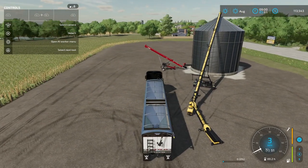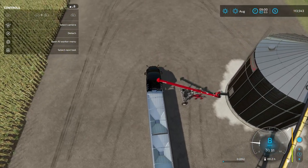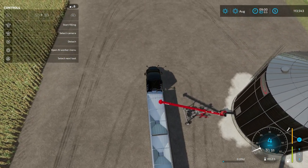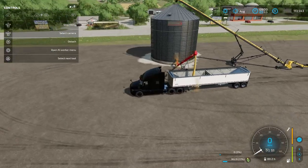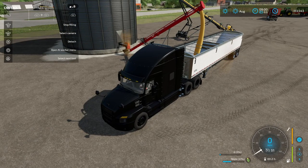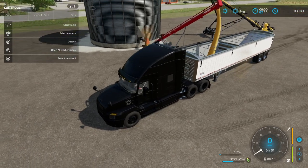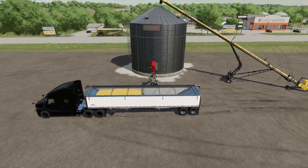Now that everything is loaded in, what do we do when we want to get it out? Pull underneath the output auger, you'll see 'Start Filling,' hit L, and the grain starts flowing. You can see the animation: it comes out of the silo into the auger and then out of the auger into your trailer.